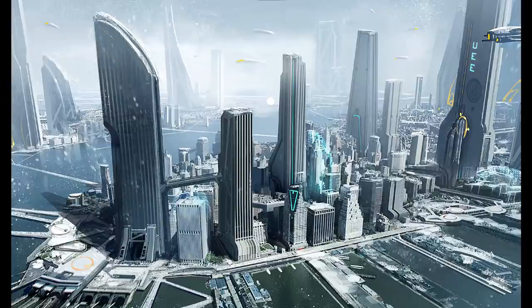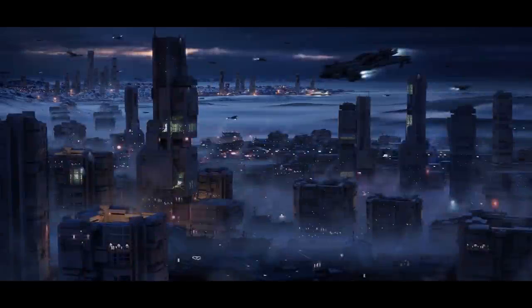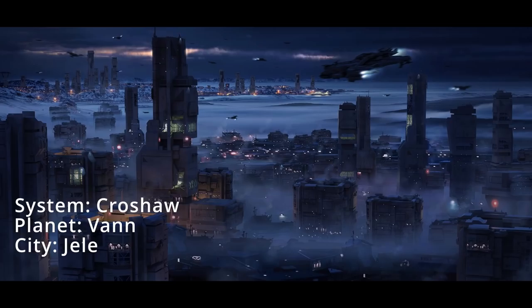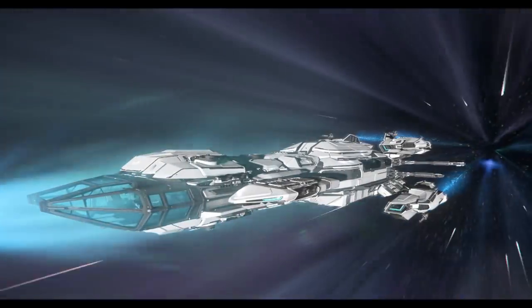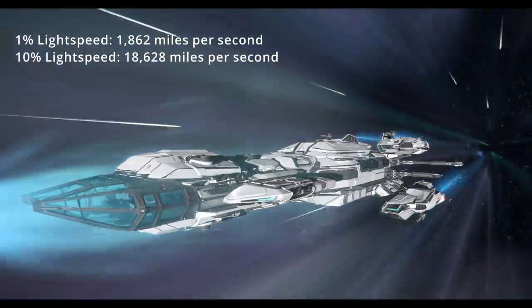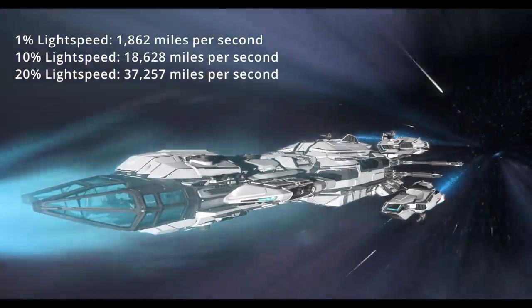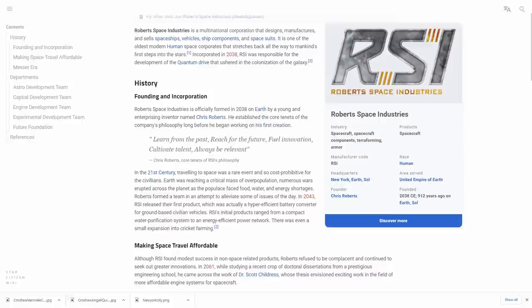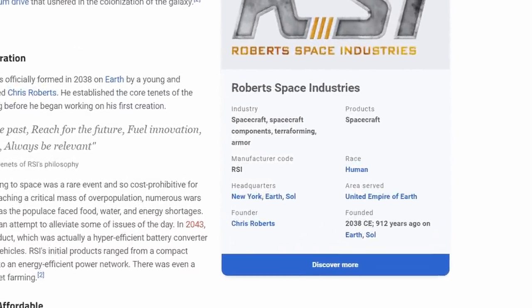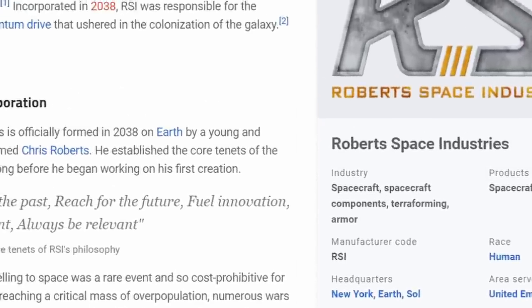The QD of course allowed humanity to expand into the vastness of the Verse, for example enabling a more swift colonisation of Mars. RSI also created the Jump Drive, further allowing the expansion into other systems such as Crowshaw, this being the second solar system humanity expanded into and further colonised planets. The QD was initially up to 1% the speed of light, some 150 or so years later this increased to 10%, and now currently sits at up to 20% the speed of light. RSI is one of the oldest corporations involved in spaceship manufacturing, having been founded in 2038 by an individual called, funnily enough, Chris Roberts — I feel like I know this guy.